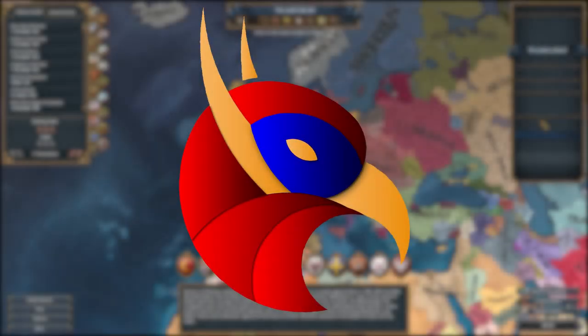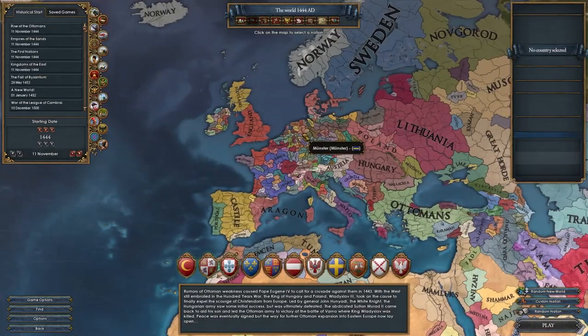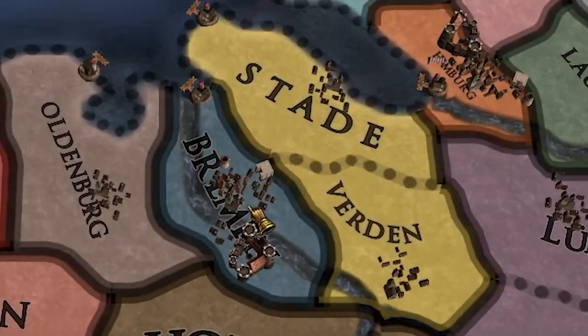I'm shaking, I'm literally shaking and crying right now. Hi everyone and welcome to today's video where we're going to be continuing the A to Z challenge — the challenge where we play every nation in EU4 in 1444 that is unique enough, in alphabetical order — and this week we're back with the nation of Bremen.